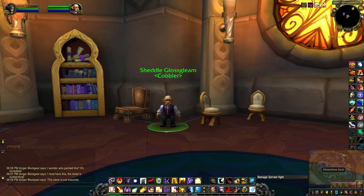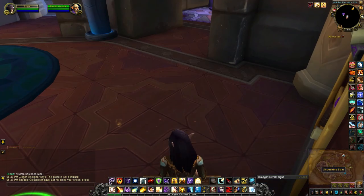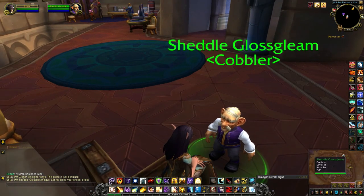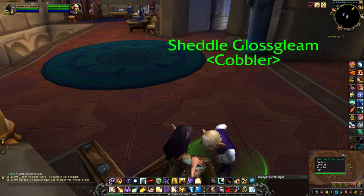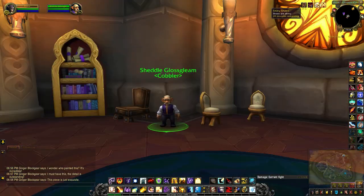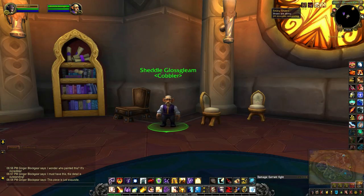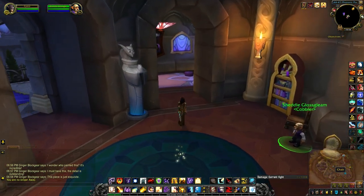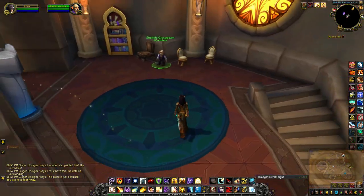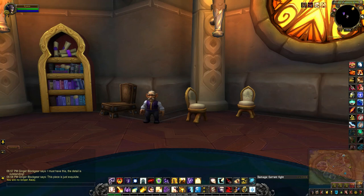Normally, if you sit in that chair to his right, he will shine your shoes. Once he shines your shoes, you get a one-hour buff called Shiny Shoes, and you have this sparkly animation that follows you around.